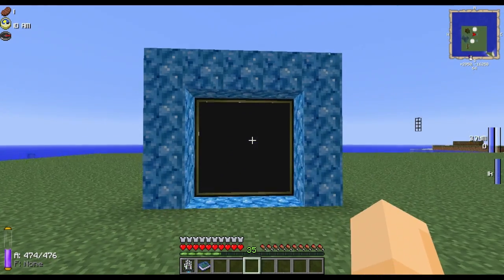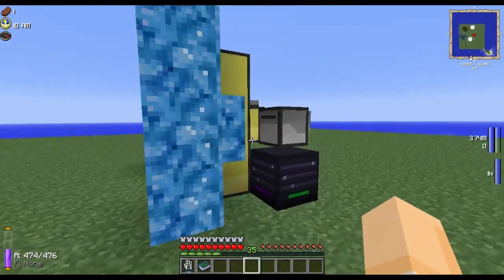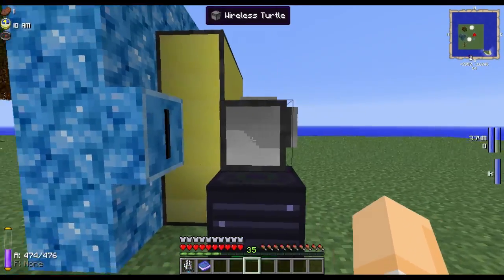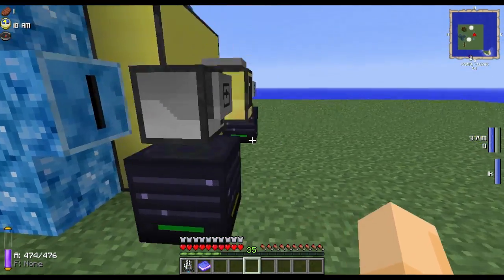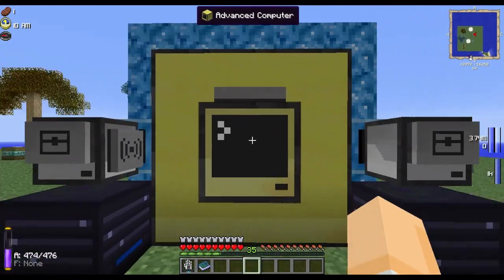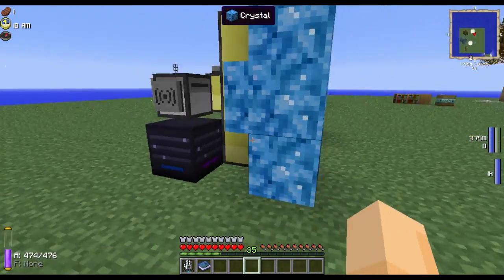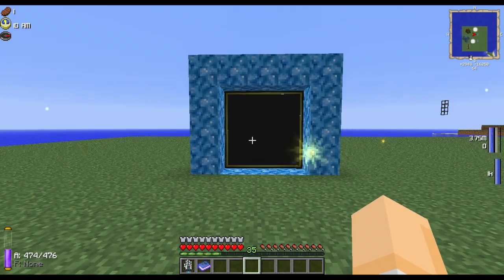This is what you should have now — the fully assembled portal system. If it doesn't look like this, make sure that your turtles are in front of your book receptacles, your routers are underneath your turtles, your computer is facing the back so its back is touching the monitor, and the modem is on top of the computer. Double check all that, and if it doesn't look like this, go back and go through the building process again.